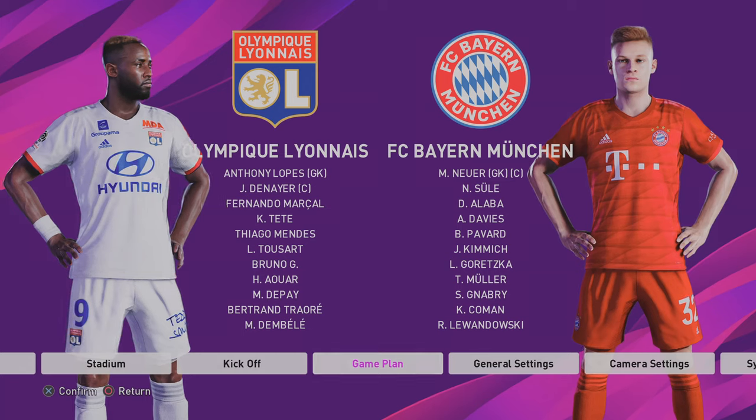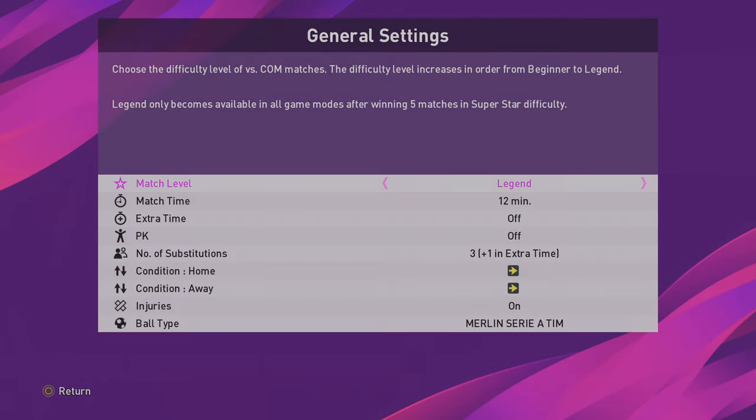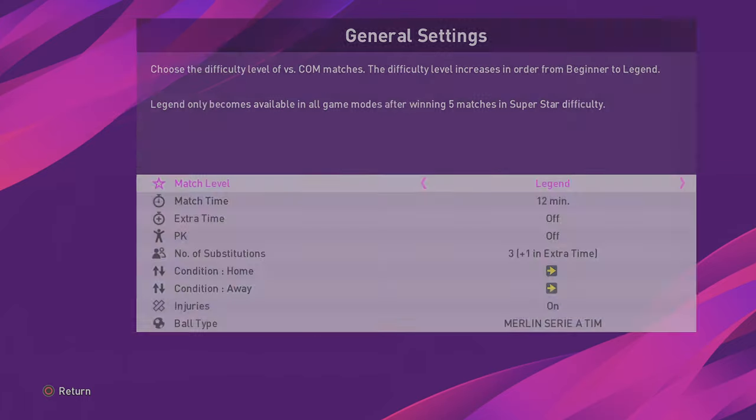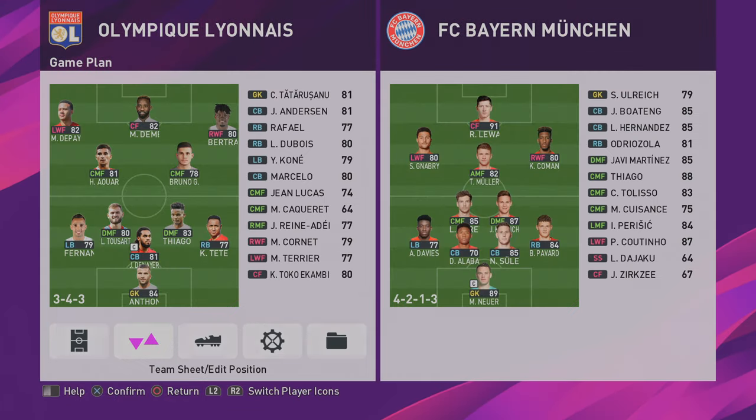Hey ladies and gents, we're going to be experimenting with 3-4-3 today in a match against Bayern Munich with Olympique Lyonnais. The match is on legend difficulty. I find with legend difficulty, 3-4-3 always gets overrun in the wide positions.